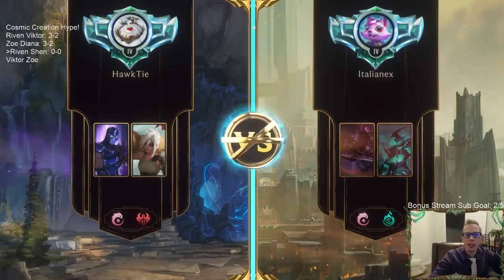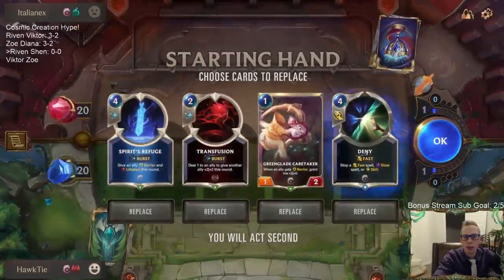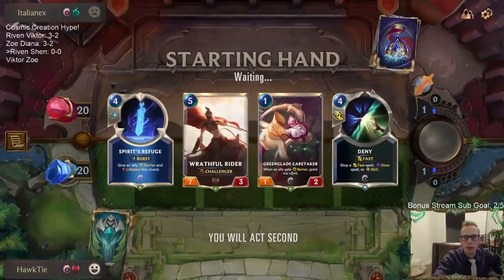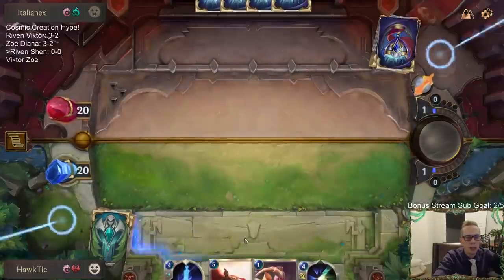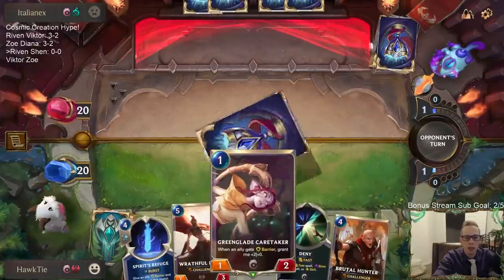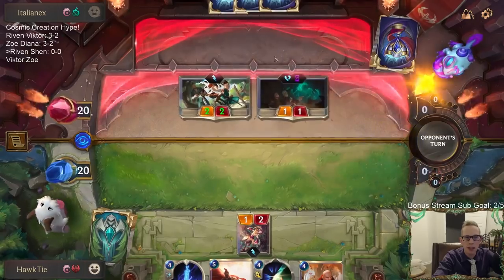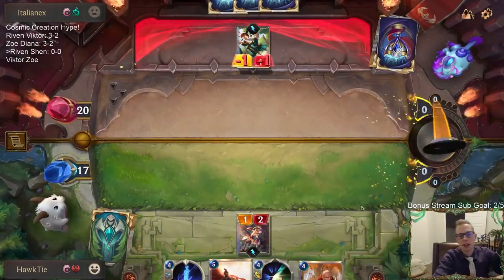Let's see how we do against some ephemerals. We gotta watch for Death Mark. I don't have great answers to Death Mark - I do have two Denies. Spirit's Refuge will probably be very important. This is usually a race - Ionia Shadow Isles Zed Hecarim, they're just trying to race you. Spirit's Refuge - they probably won't have a removal spell to stop it, but it'll help you win a race. We got a couple of Pesky Specters in our deck now.